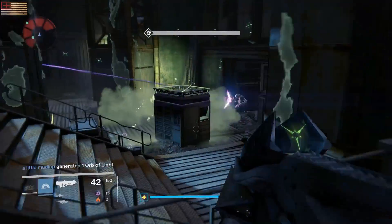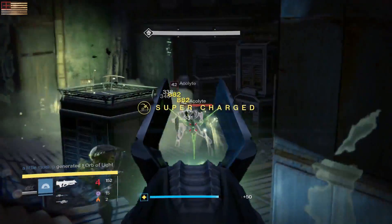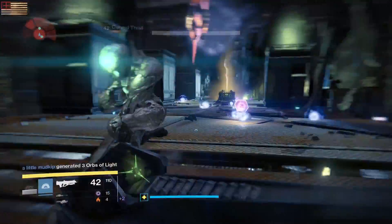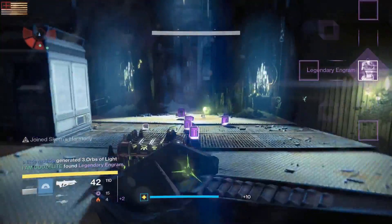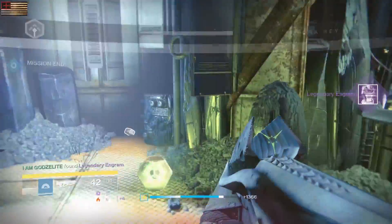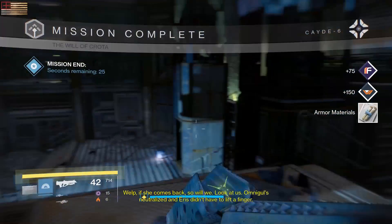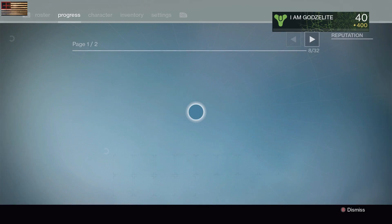First you have to go and defeat Omnigul in the Will of Crota strike. You basically just select the strike on the main map on Earth and play through it. I did the 320 version just because I wasn't sure if the regular would count, but I'm sure it will. Once you do that it'll knock one of the three marks off in the section.